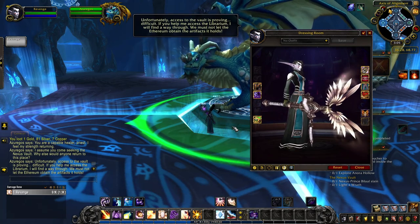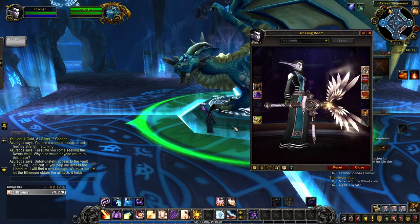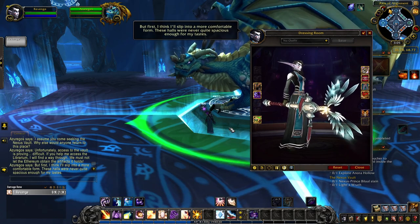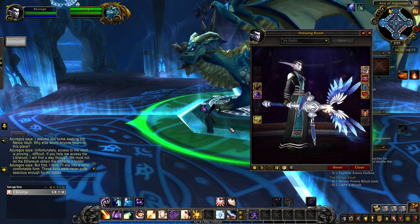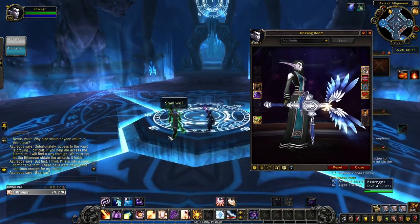Afterwards, you unlock the cream color by completing 30 Legion dungeons. You can do this by yourself or in a group, and the difficulty is up to you. The turquoise tint is given to you once you complete 200 world quests after unlocking Crest of the Lightborn. And finally, by killing a thousand enemy players of the opposite faction, you unlock the blue tint of this hidden artifact appearance.